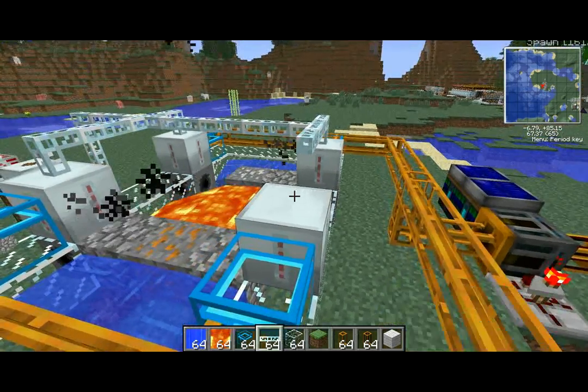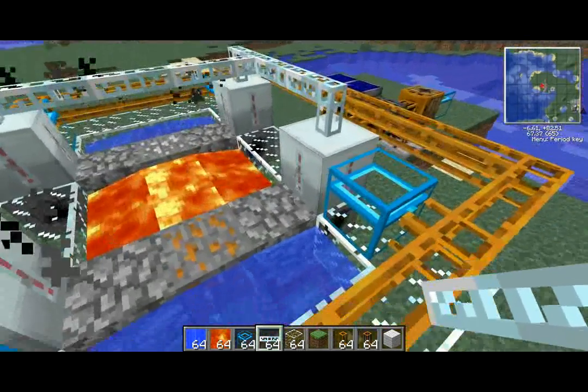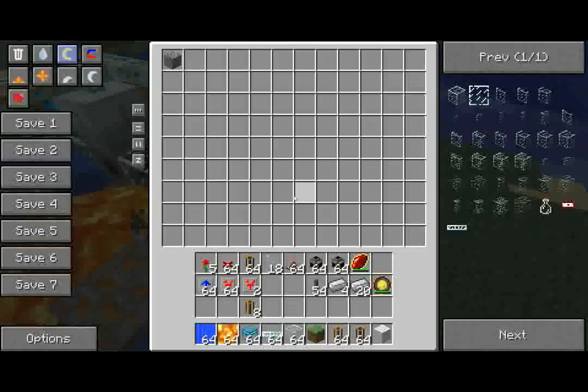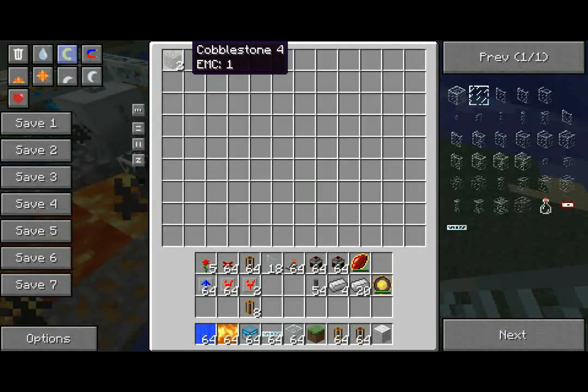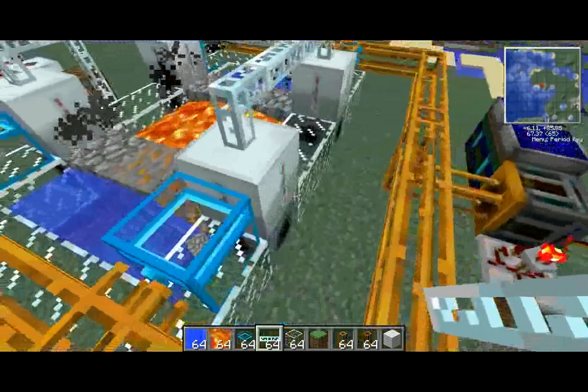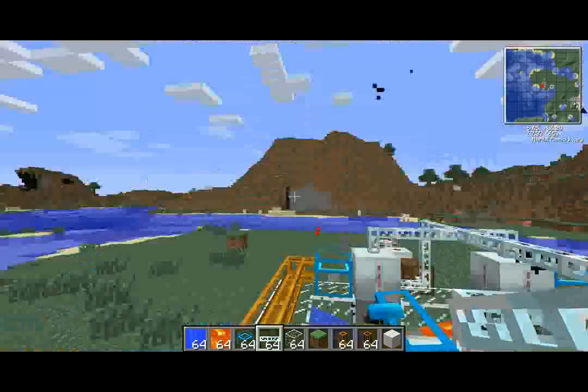Once you have those three things, you just connect it to power, and as you can see it goes down one and then starts mining. Cobble starts filling up this chest. The miners will automatically fill up the chest that's immediately next to them.